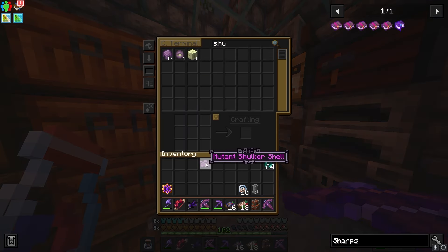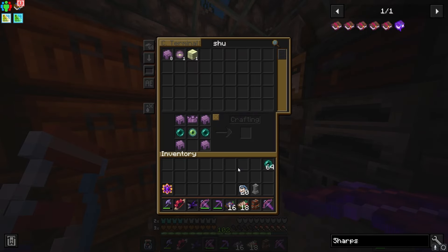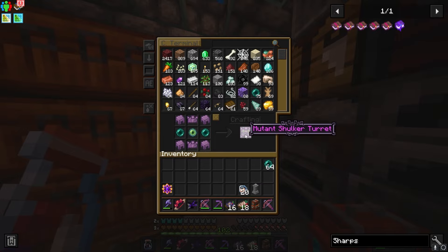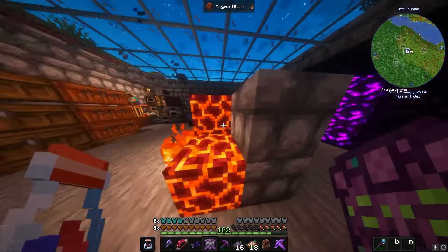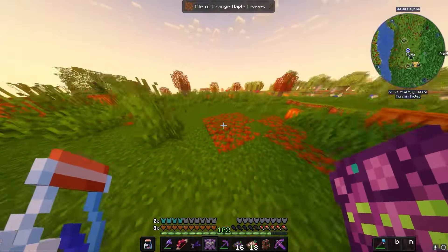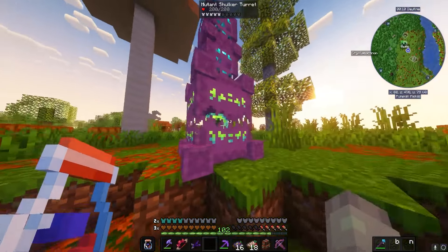I didn't get to keep my other mutant shulker shell - wait, could I? No, I can't. Oh never mind, it's just in my backpack. Let's go ahead and make the turret. There we go. Let's go ahead and go to sleep for the first time in five years. Once you place this, I think it just starts blasting - look at this thing, oh my gosh, it looks beautiful.